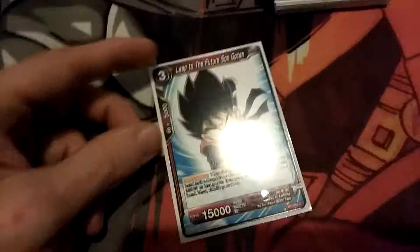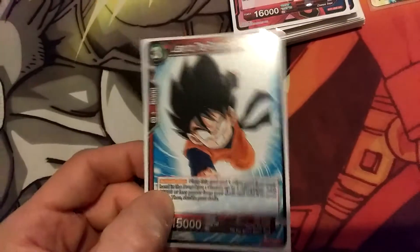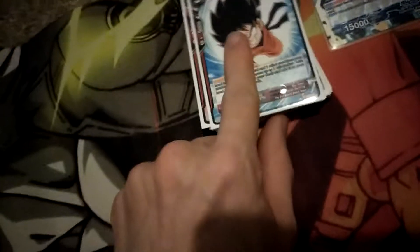We have a red Goten to get searched with the Mighty Mask. You don't really play this — it's mostly just for comboing, because you want to have Goten in your discard pile at some point.